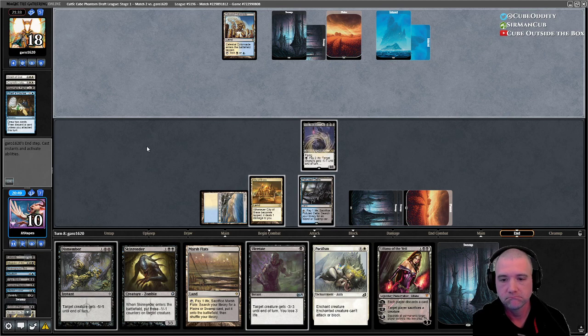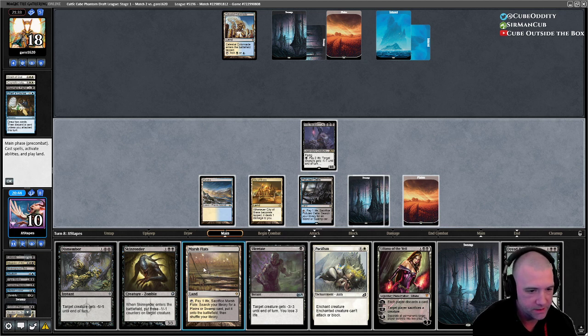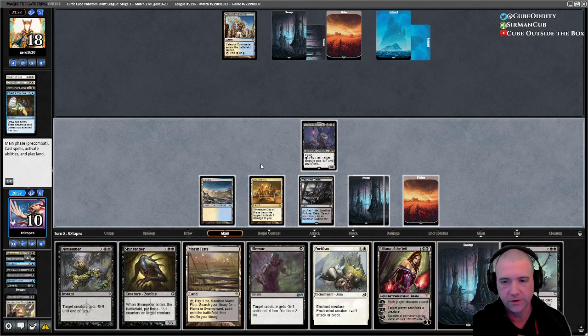Fiend isn't going to do a lot for them right now. Dread Return is good — gives us a couple of options. We didn't grab Dream Trawler or any of that stuff. We'll get in there for eight.